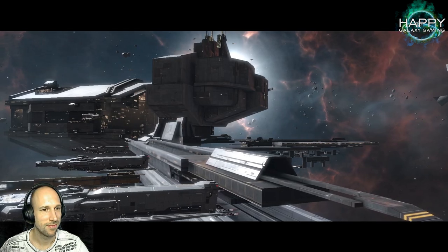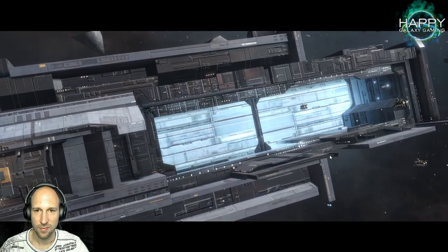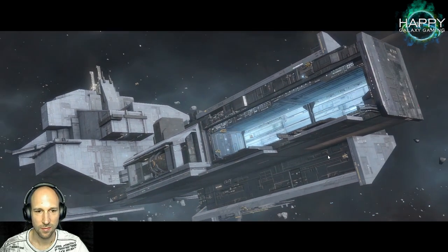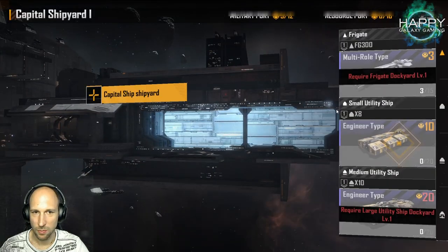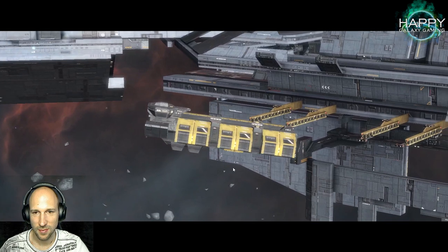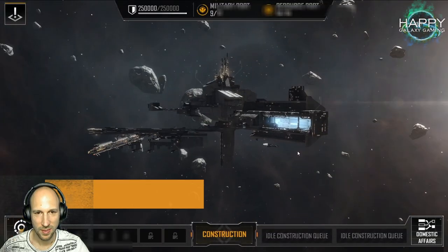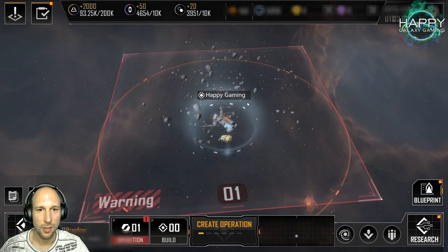Another intro sequence. Resources are required — construction and production. Produce a small utility ship to collect them. Resource mining ships — time to start production. Looks like we have three resources at the moment. There's an 80-minute timer. And a nice yellow — looks like a cargo ship. So many other ships, and here we have a carrier.